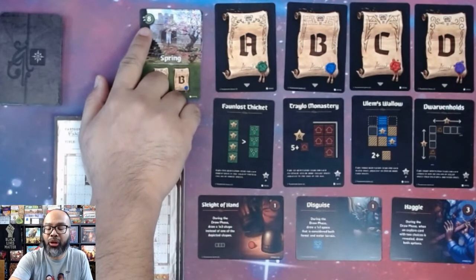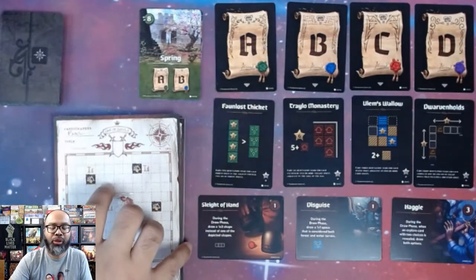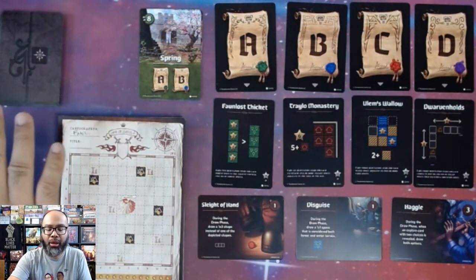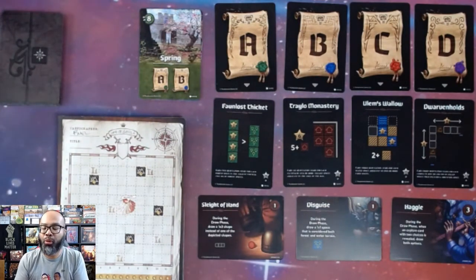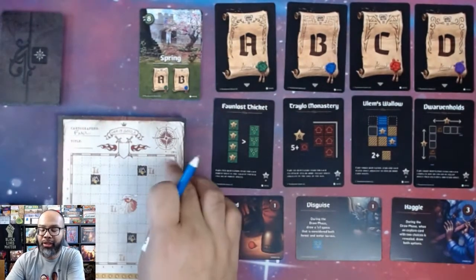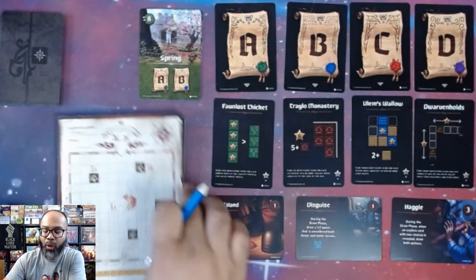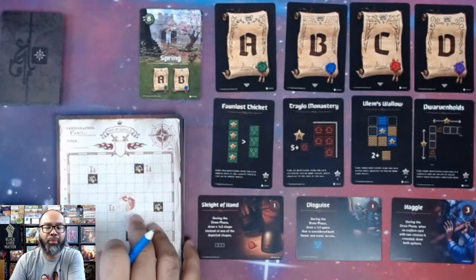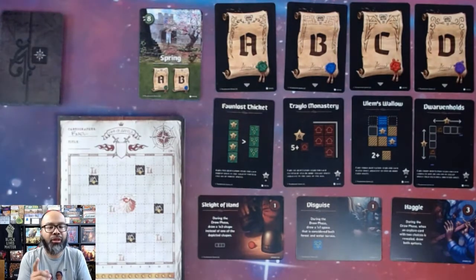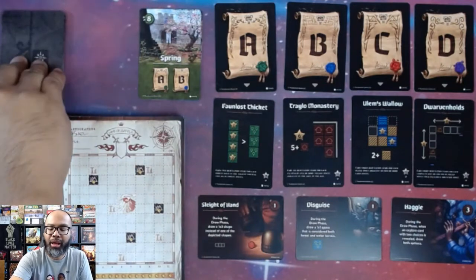Each season has a time marker. Once you reach that number, that will signify the end of the season. There are also monsters — or ambushes — in the deck that are going to mess with you. In the solo game, when a monster comes out, you start on the right side and go around the edge of the map — the way it says on the card — and fill in the ambush at the first available spot. There are also heroes that will fend off monsters. Let's start the game — this is Cartographer's Heroes.